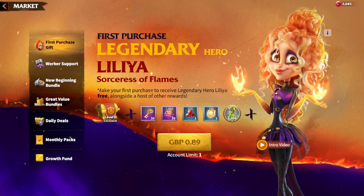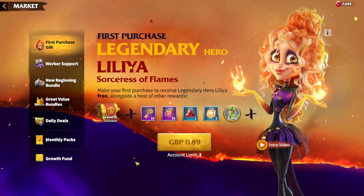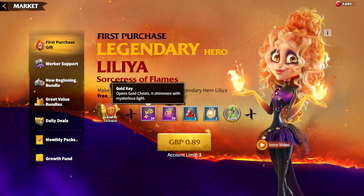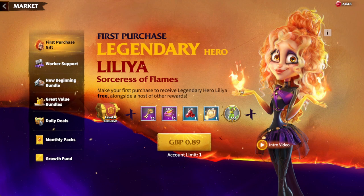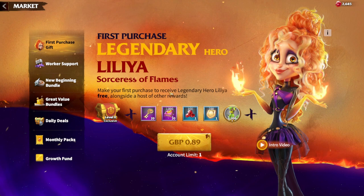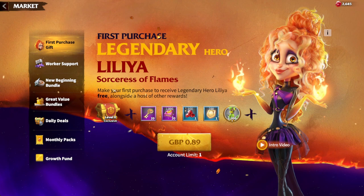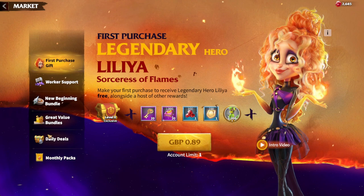The first purchase gift costs 89 pence and gives you a level-zero exclusive reward, 20 gold keys, a bunch of XP, VIP, and gems — basically taking you from VIP level one to two. For 90p you're gaining almost 20 gold keys, which is the most important part. Remember, whenever you make your first purchase anywhere, you receive this bundle including Lilia for free — so you don't need to buy this specifically.